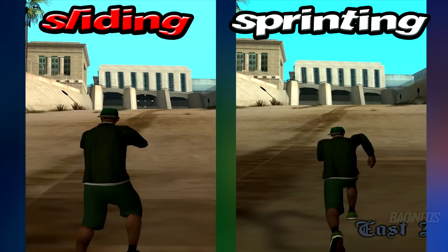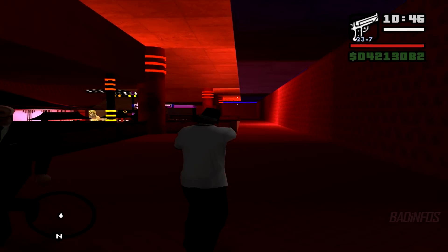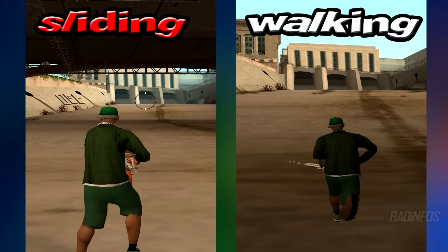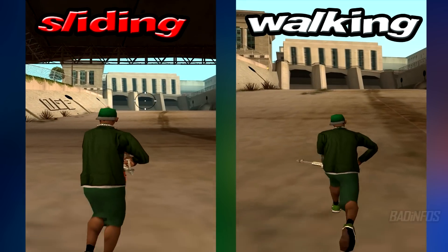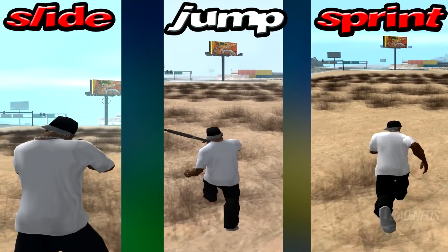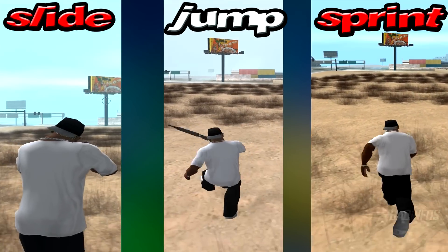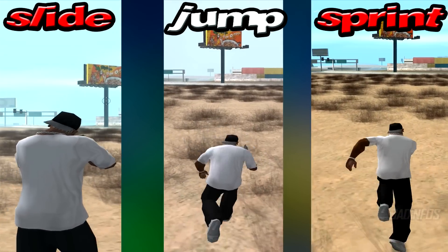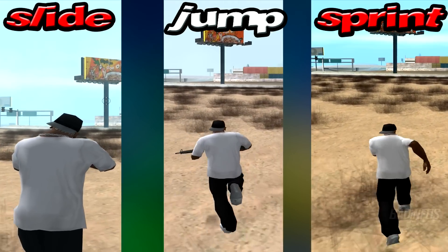It's a glitch which helps you sprint a lot faster than normal. It allows you to sprint in interiors where you normally can't, and also allows you to sprint with certain weapons which is not possible while running normally. Using this sliding glitch helps you move from 18 to 15% faster than running normally, whereas jumping continuously is about only 13% faster than normal running.